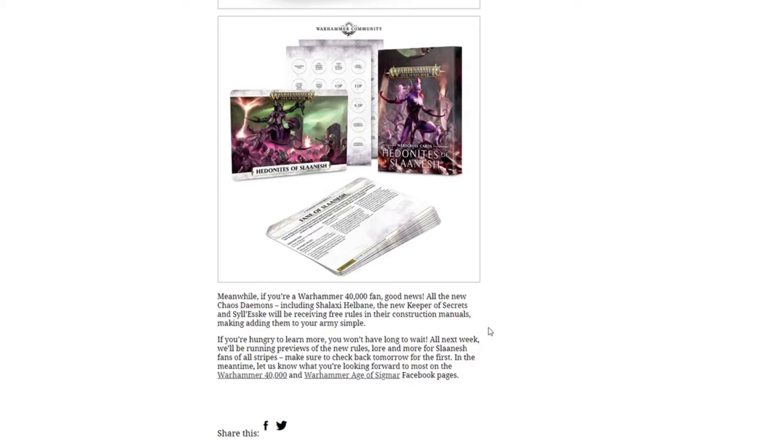If you're a Warhammer 40k fan, good news. All the new Chaos Demons — including Shalaxi Helbane, the new Keeper of Secrets, and Selesk — will be receiving free rules in their construction manuals, making adding them to your armies simple. Any models you buy will have a little sheet inside, and you'll be able to slide them right into your armies wherever you want. I'm really excited to take a look at those rules and see if these are going to be viable.